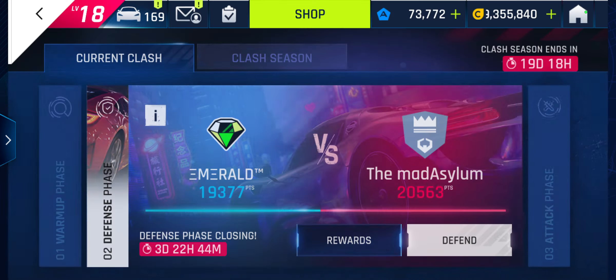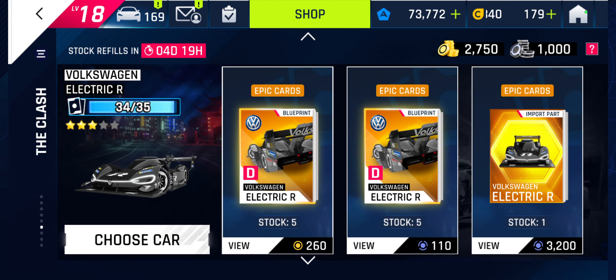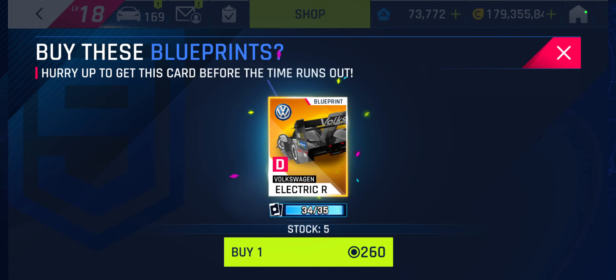Anyway, the point I'm getting to is that I should already be spending currency in the shop. I want to buy one blueprint at a time, then wait for the shop to refresh and just buy Yesgo blueprints. My VW electric car only needs one blueprint to get started, so that feels like an efficient use of money. I'll use 260 clash coins for that.